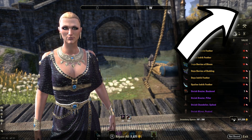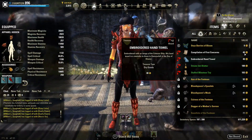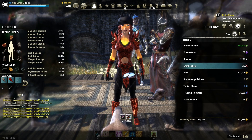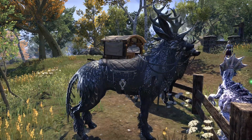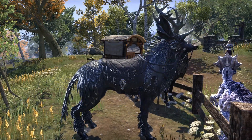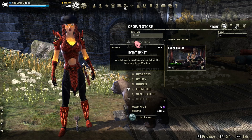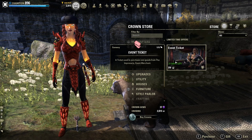I know it gets very confusing, but this guide will definitely explain it all to you. The Impresario's goods can only be purchased using a currency called event tickets. These event tickets are only earnable by completing certain tasks during in-game events. The amount awarded per day varies by event, but during the Orsinium Celebration Event you can earn a maximum of two event tickets per day per account. You can also purchase event tickets from the Crown Store at 250 crowns for each event ticket, but this is very expensive and not really recommended unless you absolutely need to.